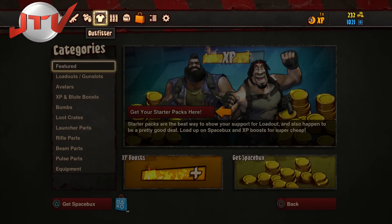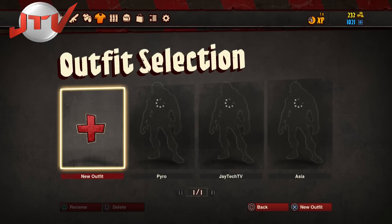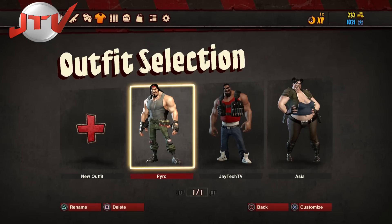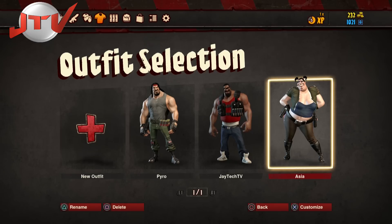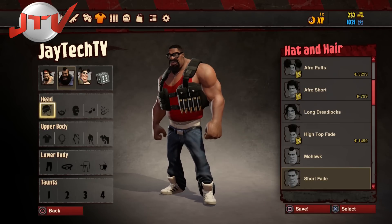Let's go over here to the Outfitter and show you what my character looks like. You have different types of characters — you've got the Rambo character, the more Mr. T type character, and you've got a female. So this is my character right here.